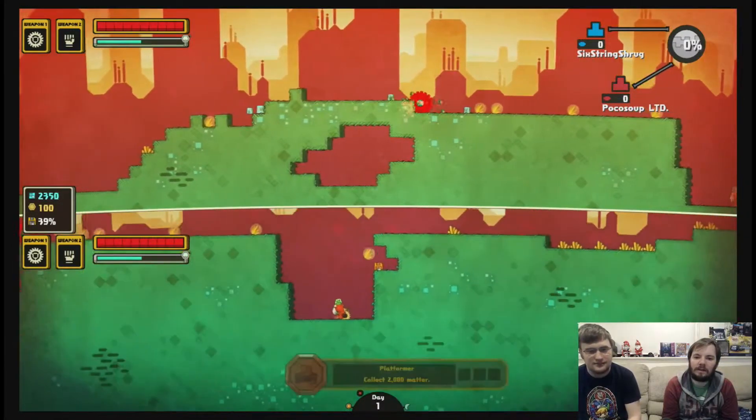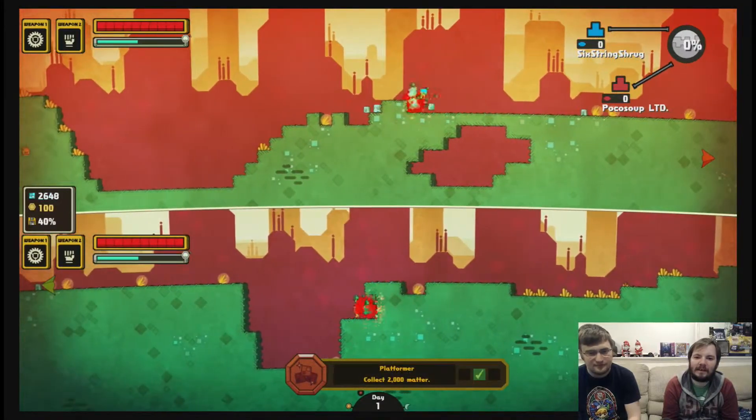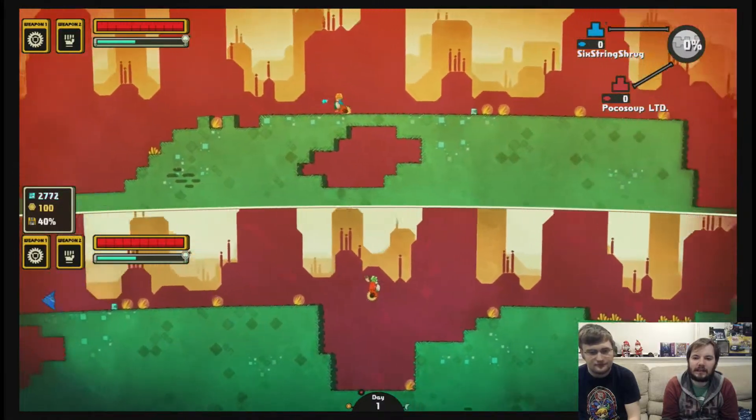Throw it. Nice. We need to make a platformer, collect 2,000 matter. Nice job. Alright, we need to make a factory. First thing we need is an office.